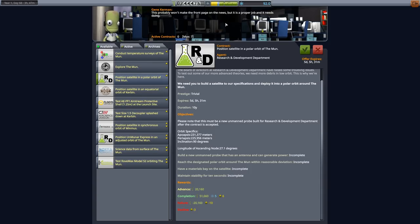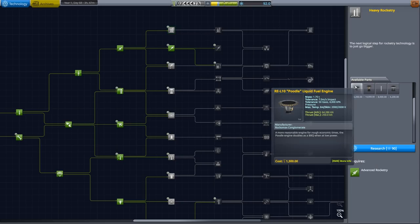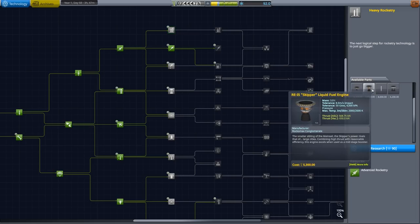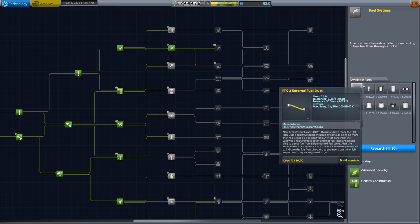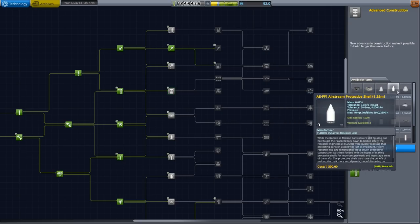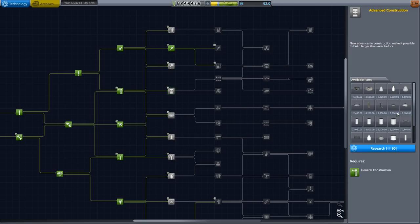We can do other missions. Position satellite in a polar orbit of the moon. So reach a designated polar orbit around the moon with reasonable deviation. You need a materials bay and maintain stability. So we can always get some of that money back. Before I do that, however, I want to spend on research and development. In particular, I'm not concerned about heavy rocketry yet — we don't need that until we go into planetary missions. I actually want payload bays, and they're in here. The Airstream Protective Shell — that's the first payload sort of fairings that we actually get.